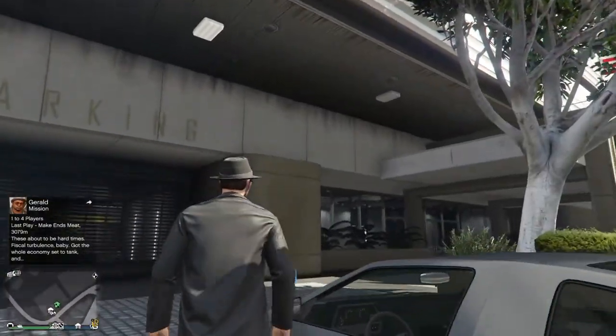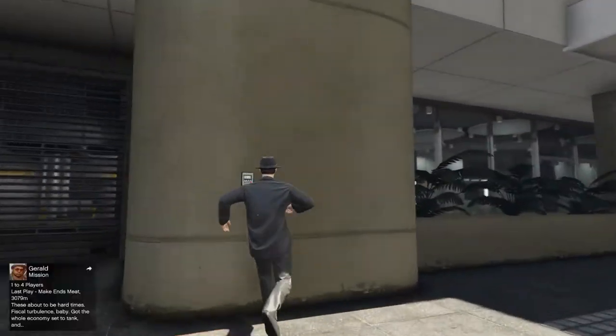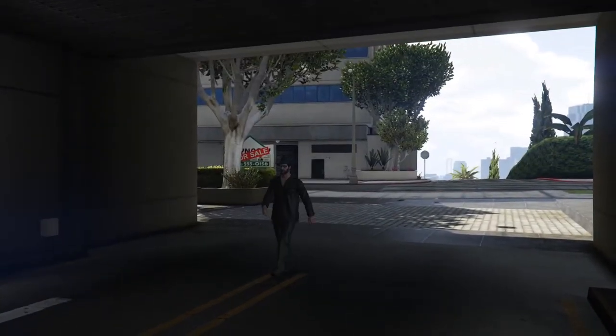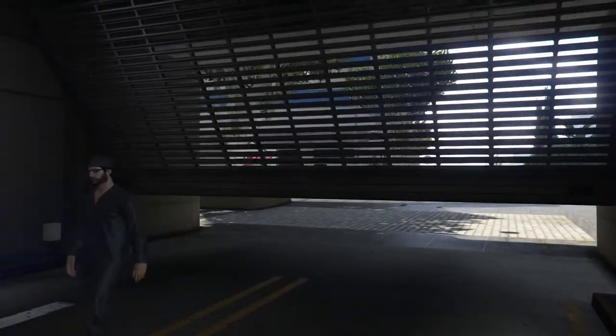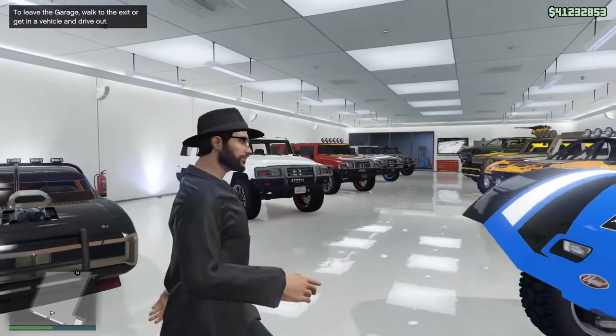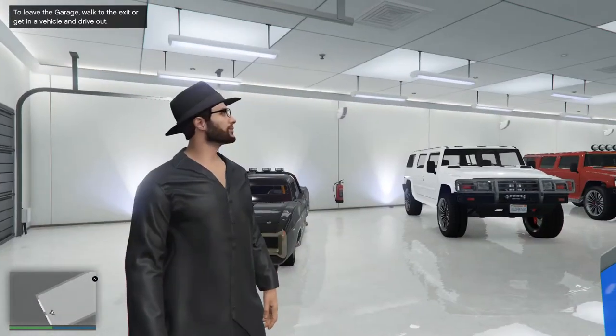We're going to have another couple of garage tours here as I try to evaluate the fleet and figure out what we're going to do, because we're going to have to get rid of some things. I don't really want to get rid of much. So here we are — this is my largely 4x4-esque kind of room here.